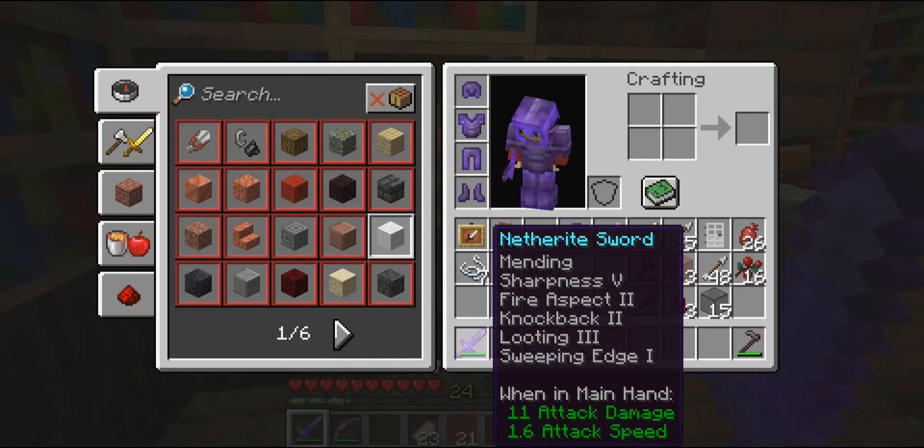I'll go over all the different enchantments. So with mending, that wasn't that hard to get — I just traded with a couple of emeralds, so I can always have a very good immortal sword. And then we have Sharpness 5, which is pretty damn good.